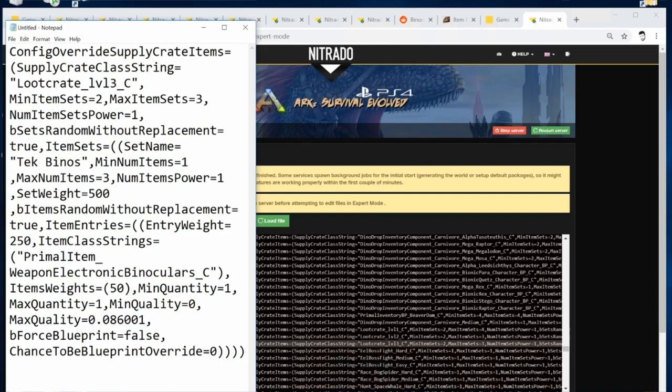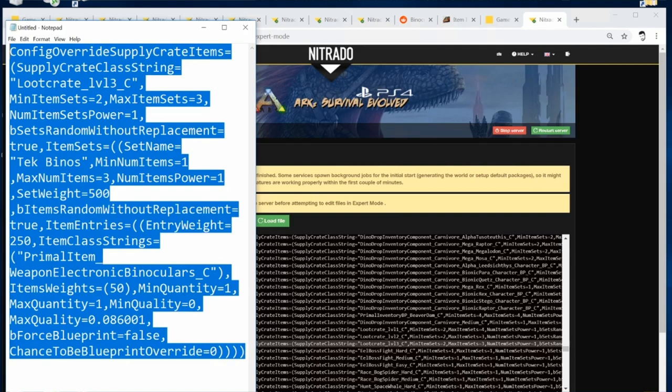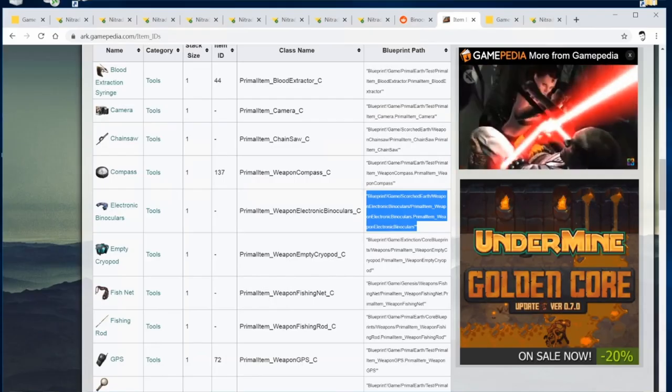Here's my server with all my coding. On the left in this notepad you can see the coding you need to do to pop it into a tier three loot crate — you can obviously change that to a tier one or two. That's coded so you get one singular electronic binoculars in your loot crate.